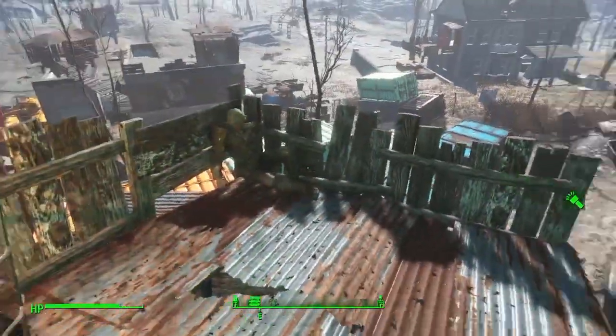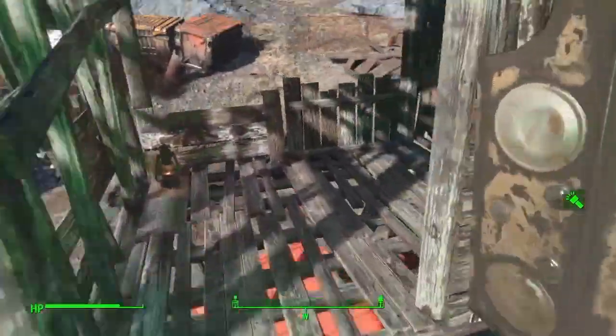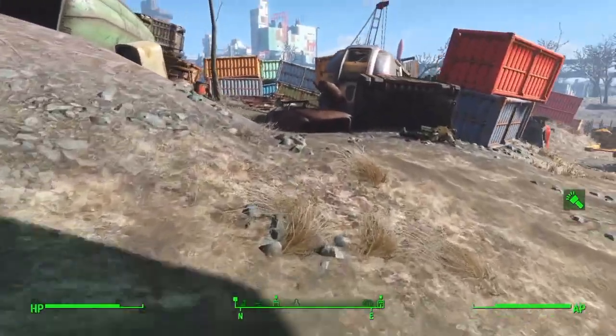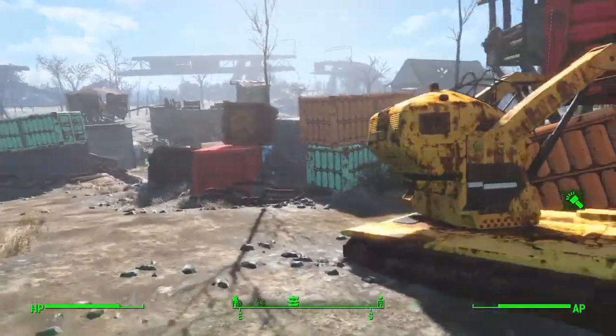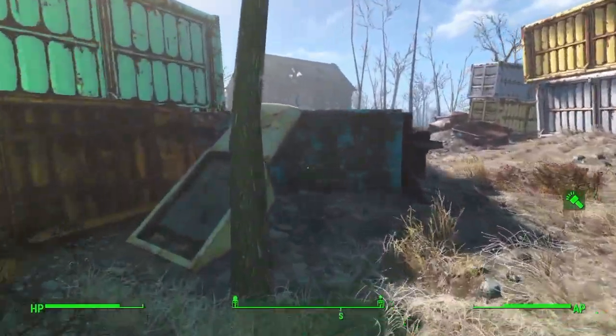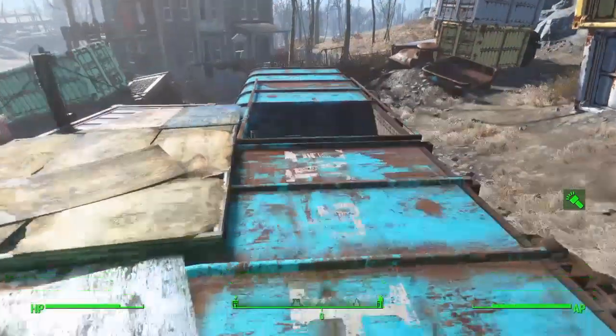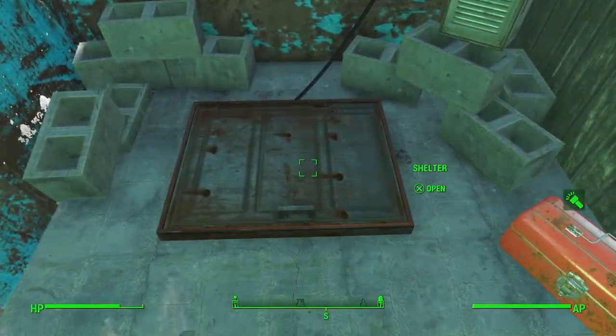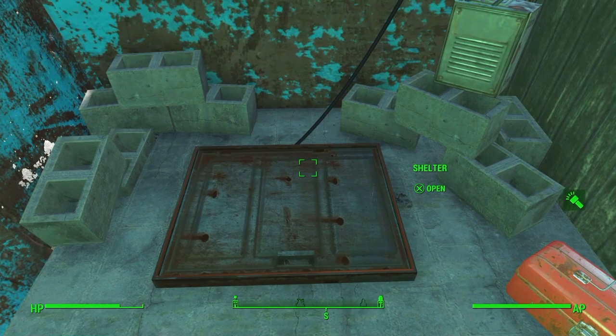Now we're going to go into the little secret area that I have located. I'm not sure of the spoils that lie there yet, so we're going to figure that out together. We're going to run over here, we're going to see this little fridge leading up to this container. We're going to jump down here, we're going to see this little shelter, we're going to try to open it. But the trap door is sealed shut.